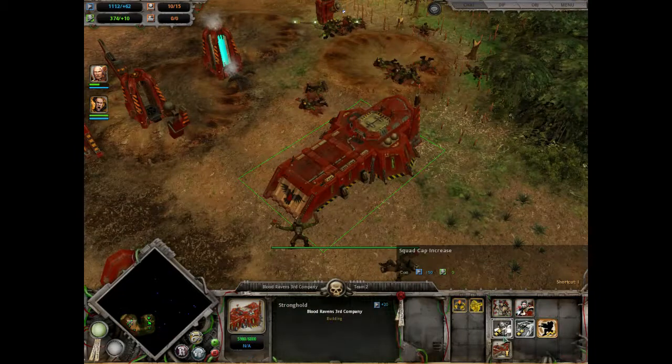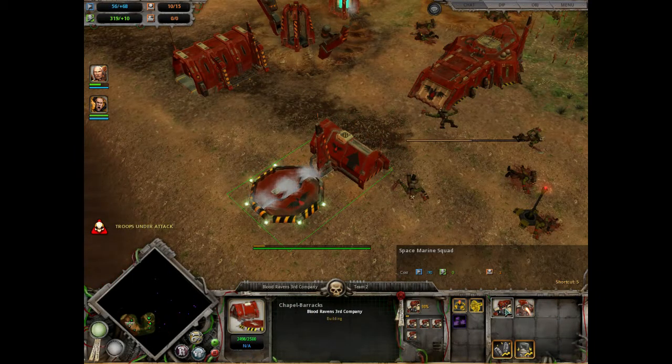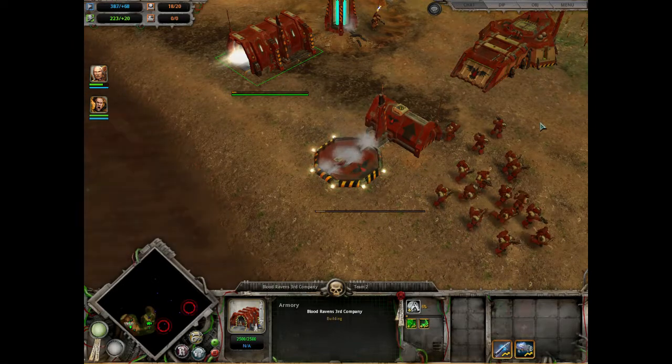Upgrade your Stronghold to a Monastery. Increase the Pop Cap twice and queue five Space Marine Squads. Grab the Heavy Weapons Upgrade, Enhanced Target Finders for Faster Vehicle Kills, and Bionics 2 to Strengthen Marines.